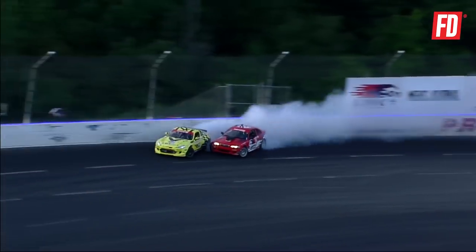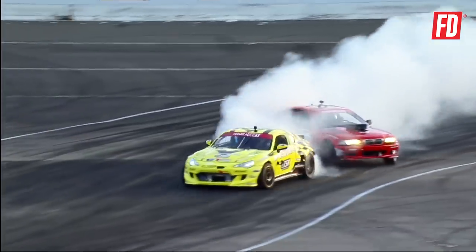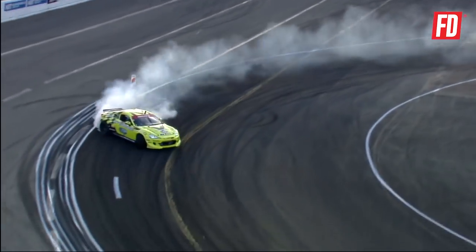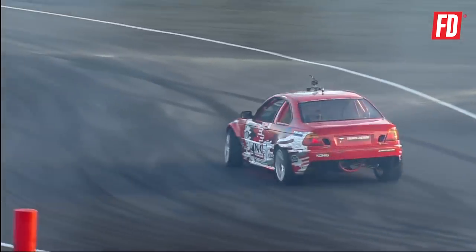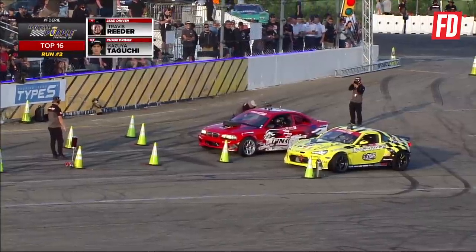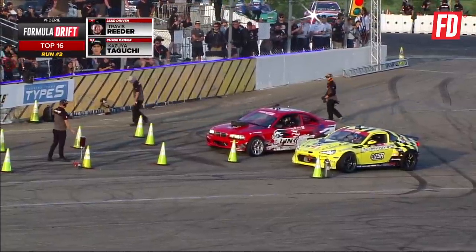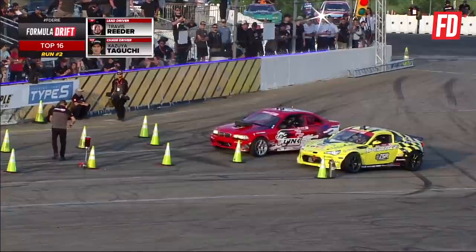Kazuyo Toguchi initiates — Travis Reeder right there on the door of Kazuyo Toguchi. Great angle from Toguchi; Reeder transitions and spins out where he did on his first qualifying run, as Kazuyo Toguchi continues through the course. This will be a major advantage as long as he keeps it there — and he does. So unfortunately for Reeder, he shuts it down. It's going to be an incomplete. We see Toguchi getting through that run without making a major mistake, and so he will have an advantage going into run number two. That crease — the transition coming off the bank into that second outside zone — that's what threw Reeder off yesterday in his first qualifying run.